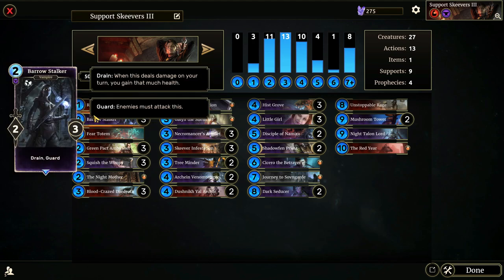We're going to be playing from behind for a lot of the games, and Barrow Stalker is a great way to help us get back. If we can wipe our opponent's board and get a Barrow Stalker to hit some enemy creatures, that's great because we're getting some of that health back. Barrow Stalker also serves as a guard, so it'll block up a lane, and it's a very good flex utility card — it can be used for offense or defense.